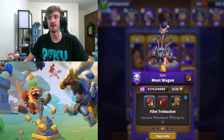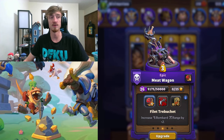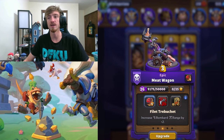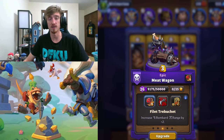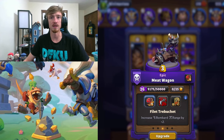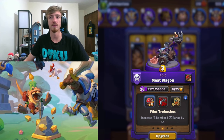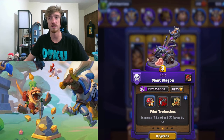And then finally we have Meatwagon with the Filet Trebuchet talent. This is a must-have, even if you're using the bug. This really puts damage on the boss, because it makes it so your Meatwagon outranges Onyxia. So if the boss stops spawning units and these guys outrange Onyxia, these guys will live forever and just absolutely pummel Onyxia to death.